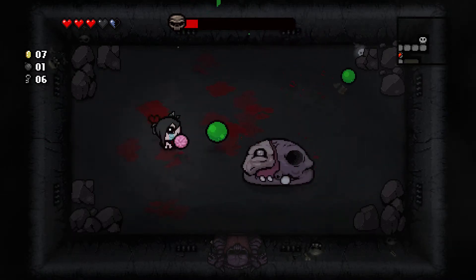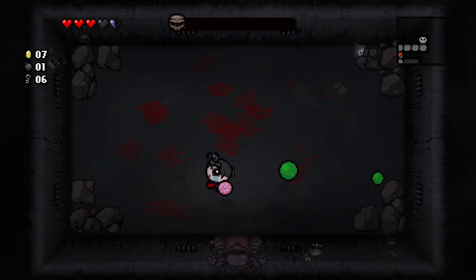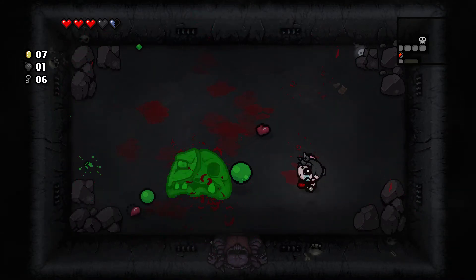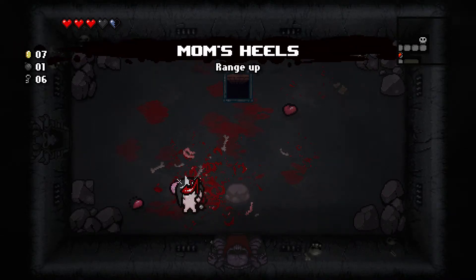Get him to kill his own flies — that's what you have to do with him. I killed him before he could spawn the next bit, and we do have a devil room!